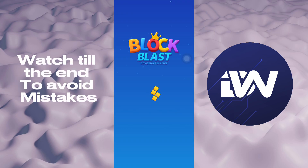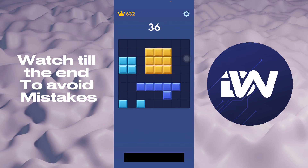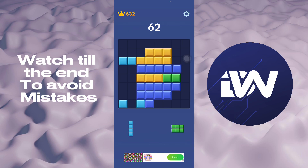The first thing is launching Block Blast, of course. The first technique is that when you're starting in the game, it will actually give you all the blocks that you really need. You can place them anywhere and it will start giving you blocks that you will need for the rest of the game.